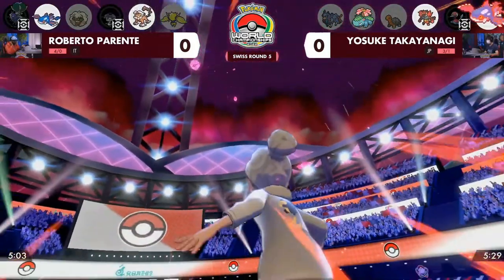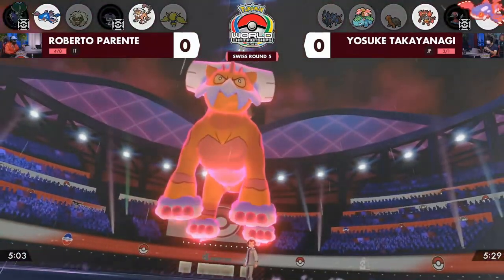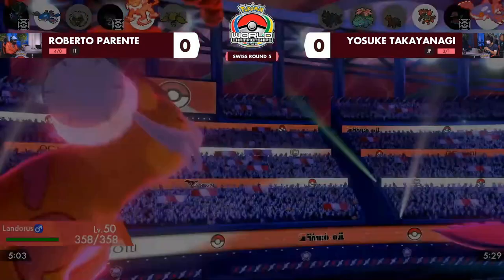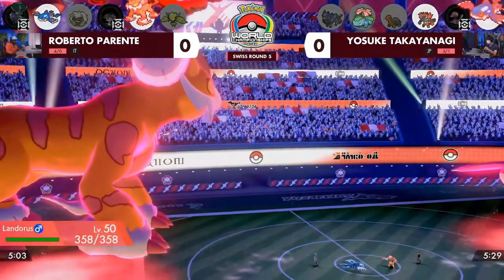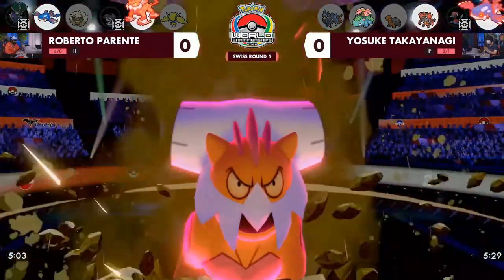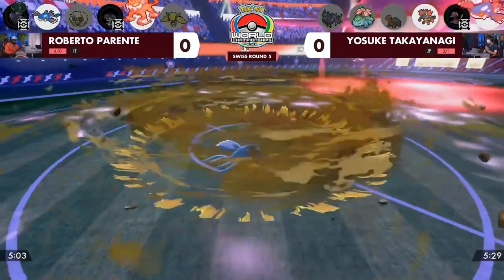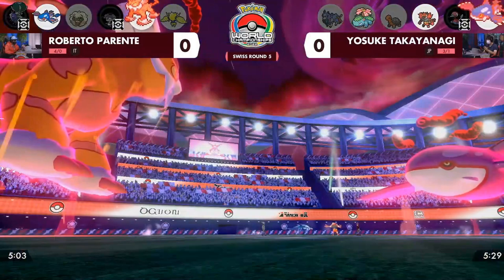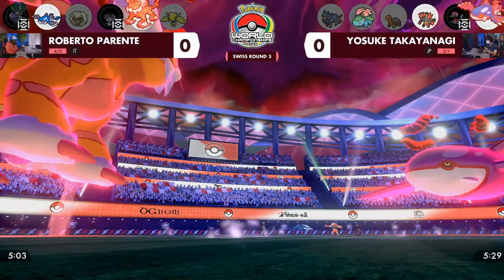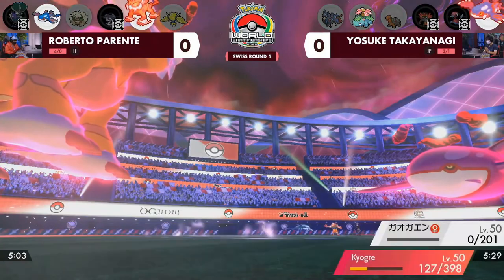Landorus's Max Airstream is arguably the best Dynamax attack in the game, and we are going to see Dynamax Landorus here. If it goes into the one-HP Incineroar, it's obviously a KO, but importantly it would give speed buffs — so in a Kyogre mirror, it would be faster. However, there's more value in Max Quake for the Special Defense boost. Even though Yosuke's Kyogre is incredibly bulky and has withstood a bunch of attacks, Roberto's Origin Pulse gets a double connect.